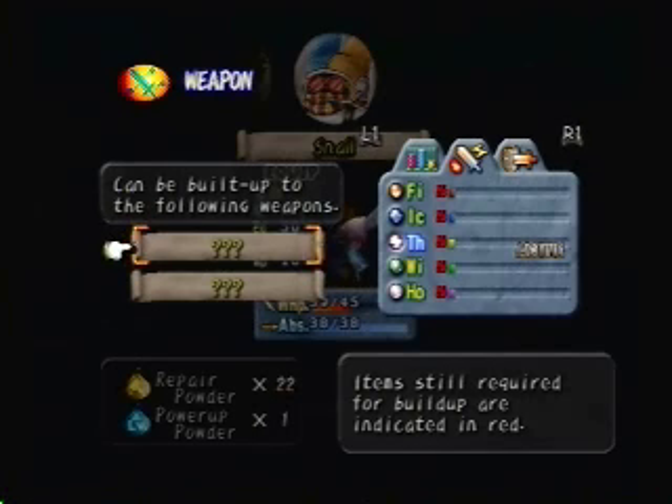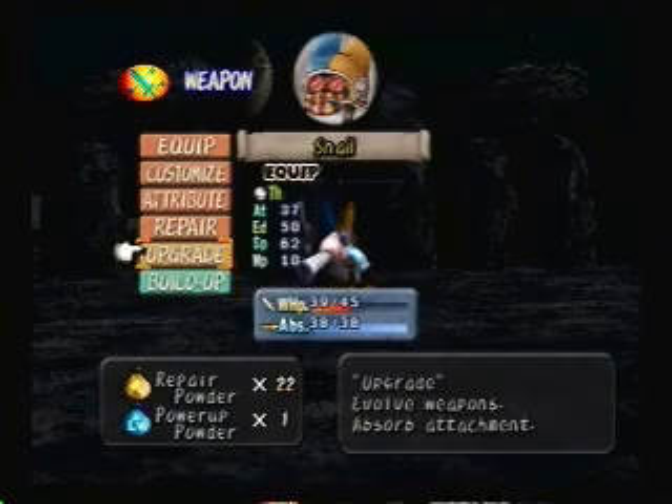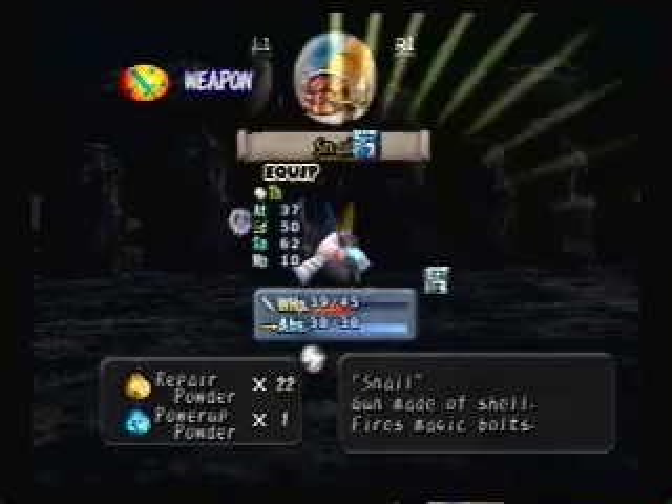So I need those to upgrade - that's why it has the red numbers. These are fine. Okay. And abs are full, so I can upgrade it. So when I upgrade it, keep note of the basic stats: thirty seven, fifty, sixty two, ten. Upgrade it.